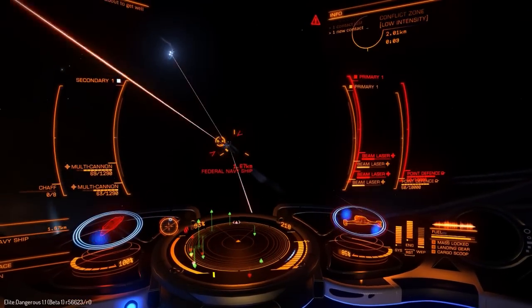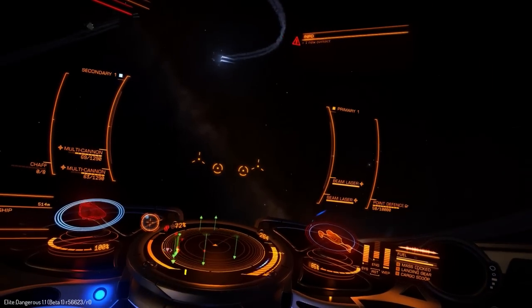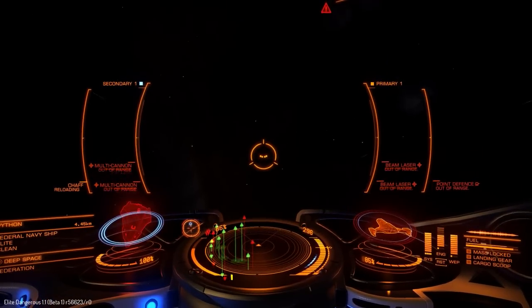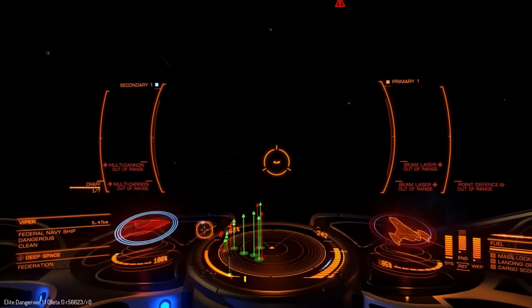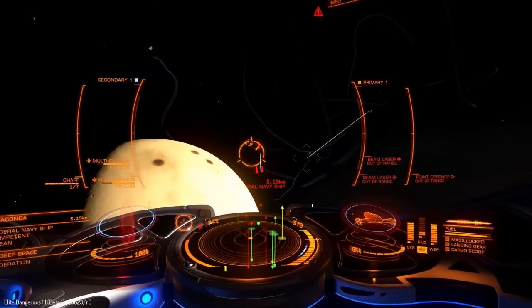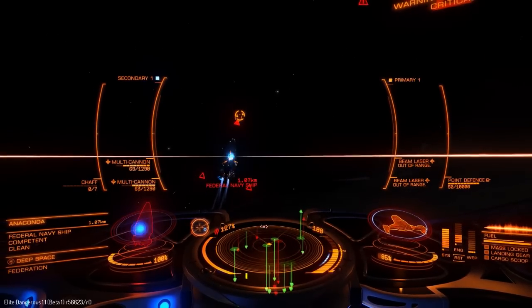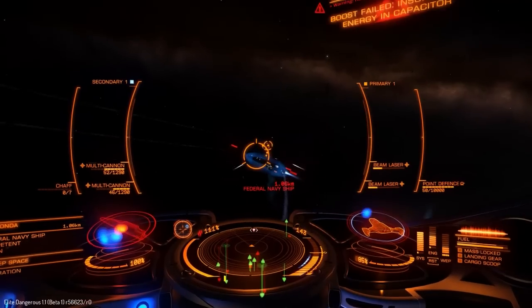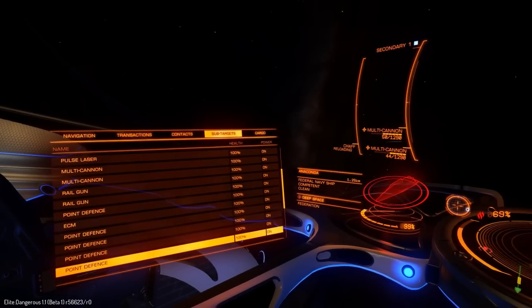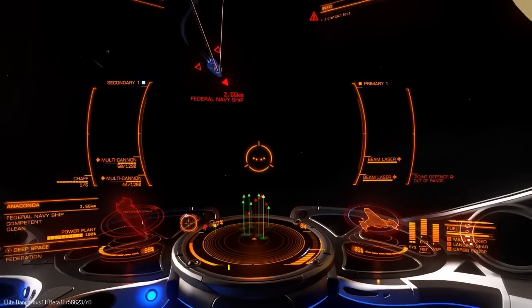Combat bonds now scale based on ship type, which is really cool and makes a lot of sense. Previously every ship in a combat zone gave you 3,000 credits — didn't matter if it was an Eagle or an Anaconda. Now an Anaconda is around 18,000 credits, a Python around 18,000, a Viper around 11,000, and an Eagle around 5,000. So going to a combat or war zone to make credits is far more viable now.